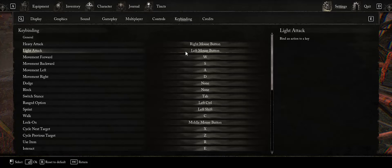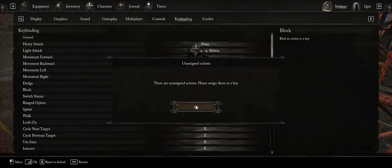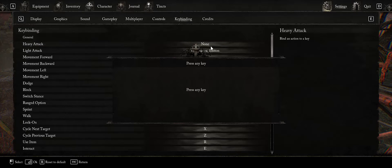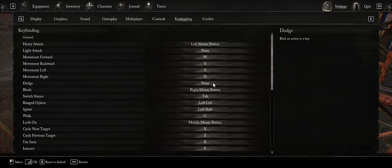Our Block is going to be our right mouse button, so let's go to Block and assign it. That makes heavy attack our left mouse button as our main attack. You can tap it normally and it swings — same damage as a light attack — or you can hold it down, charge it up, and do even more damage.